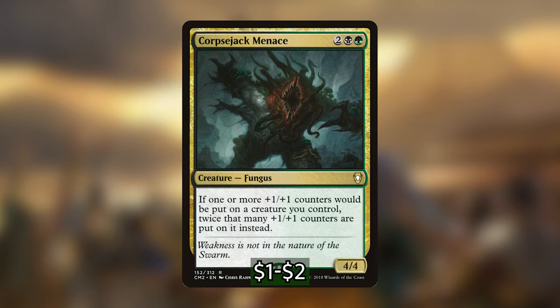I'm also adding in Corpsejack Menace, a four-mana fungus. If one or more plus 1/plus 1 counters would be put on a creature we control, we put twice that many plus 1/plus 1 counters on it instead. The obvious value is doubling the counters from our commander, but the hidden value is that we don't have to gain or lose as much life to get the same effect — we can turn two to four life into four to eight counters, which is really efficient.